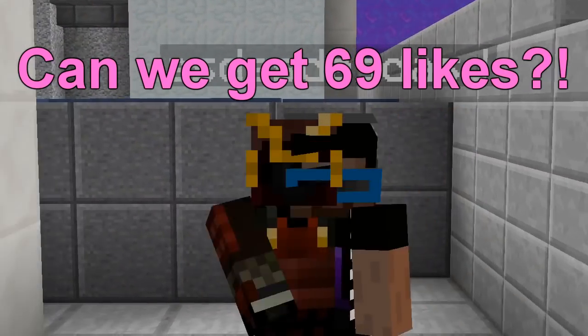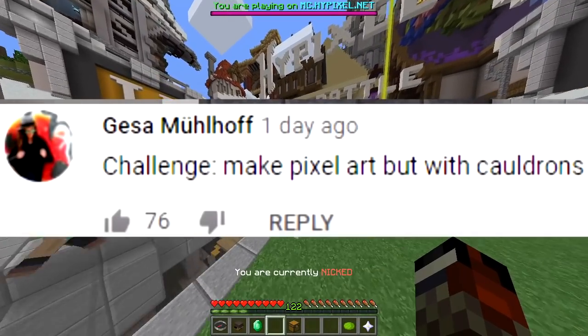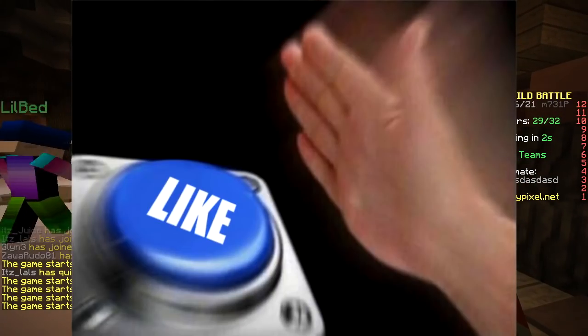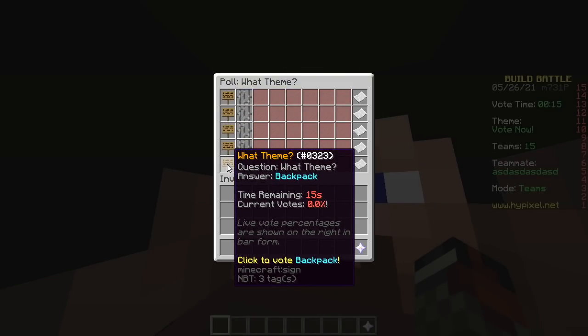Hello, today we're gonna do the only cauldron water pixel art challenge. You put the water in the cauldron. First round options: fishing rod, hammer, kitten, cup, backpack.